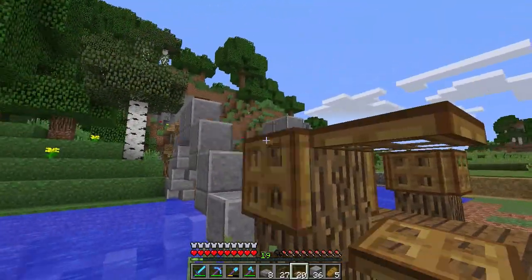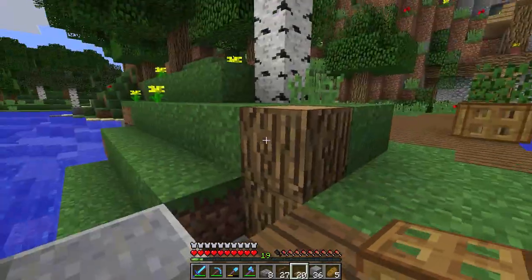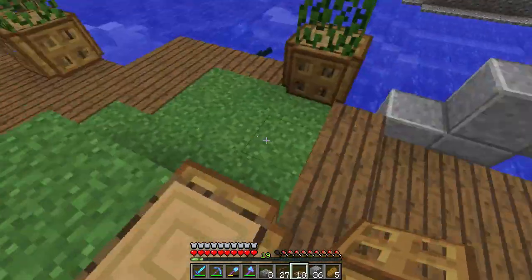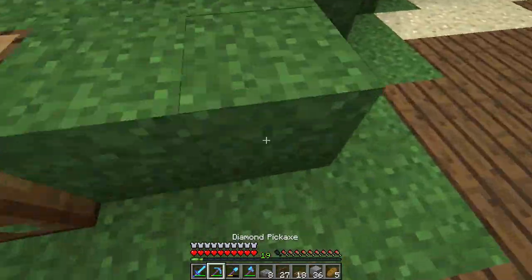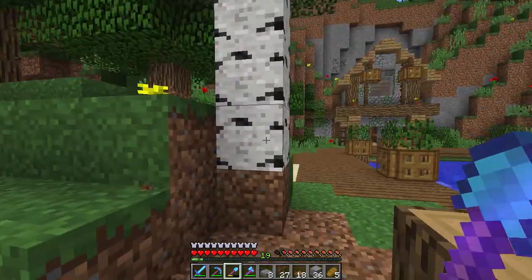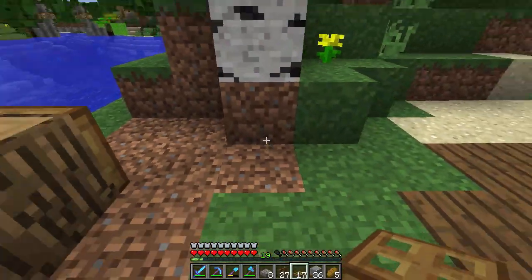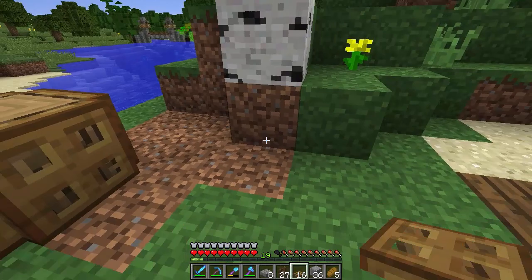I don't have any shears on me and I don't have any leaves, which is also a shock — I usually have tons of leaves for design. Let's do this: let's take this down so we have a full wrap around here. We might even take down this tree potentially, because it looks kind of weird just sitting there.